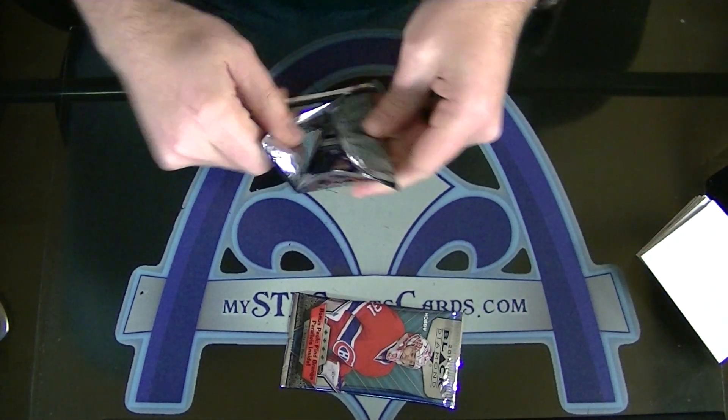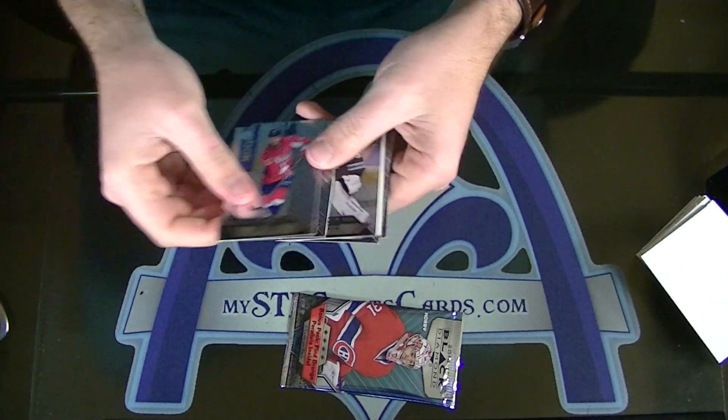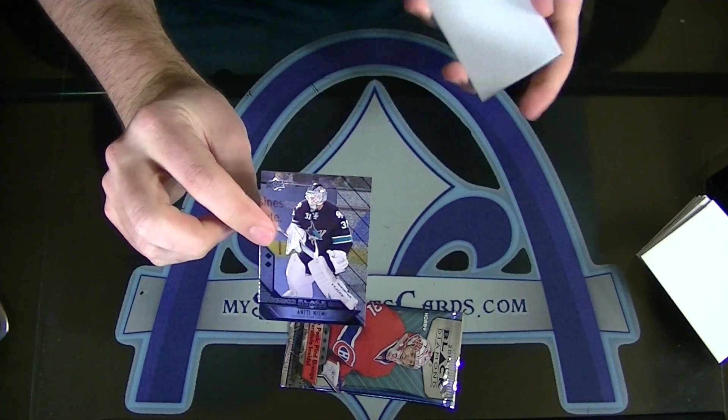Kristers Gudlevskis for Tampa Bay — triple diamond rookie gem. Antti Niemi for the Sharks.